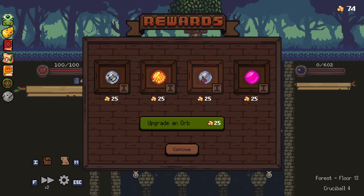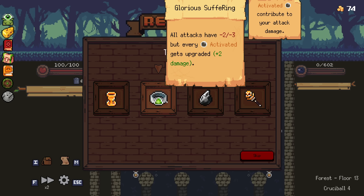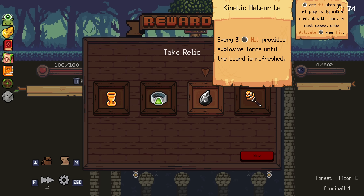All I need to do is get to a shop so I can remove another orb, and then I actually think I'm just good. Every three pegs hit provides an explosive force until the board is refreshed, or battles start with twice as many coins but all purchases are twice as expensive - no. I don't know if that applies to removing orbs but I assume it would. Can I take meteorites? None of these really speak to me but out of them, why not?